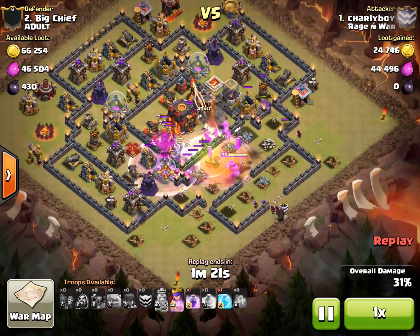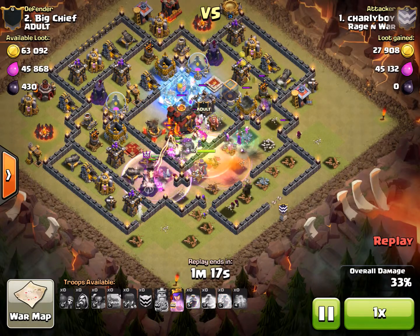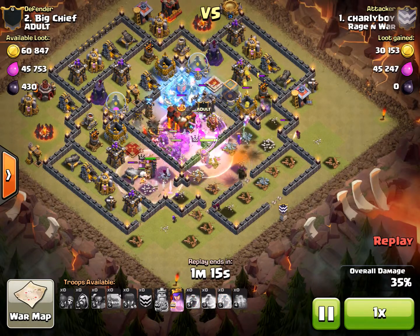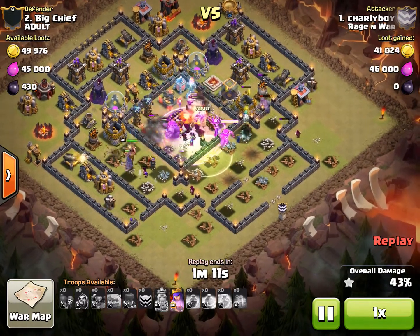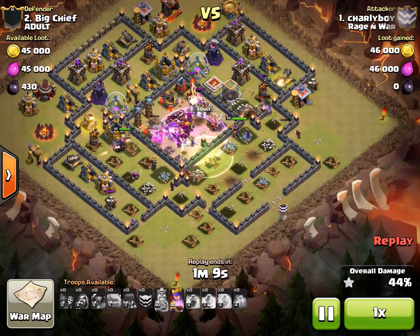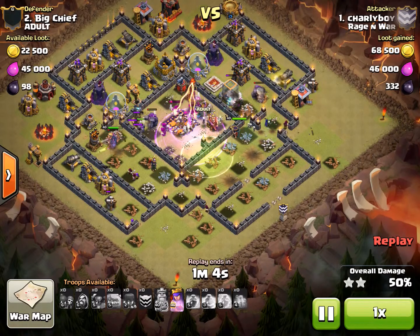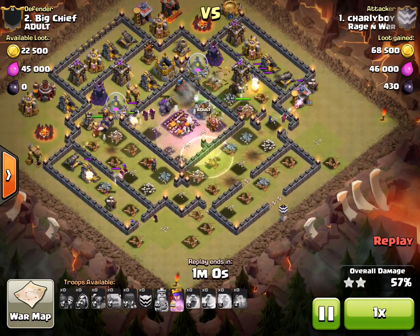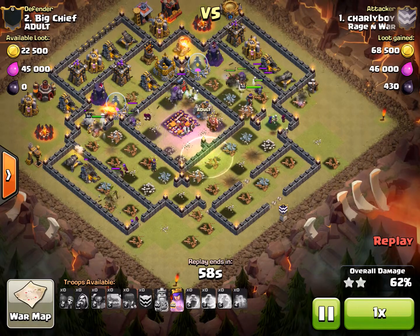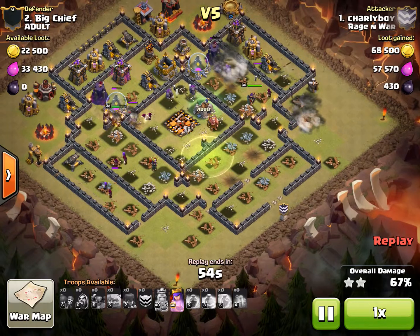Now look how late this Queen and the Clan Castle troops are coming to reinforce. He knew he didn't need those to clear the initial structures to get this push into the base, so he waited a while. Now all of his troops are in the middle under a Rage. They're taking out the interior defenses — the Teslas, the Inferno Towers — and at this point he's got that core enclosure with all those defenses cleared.